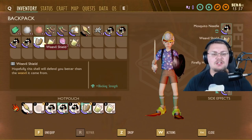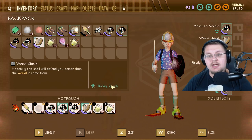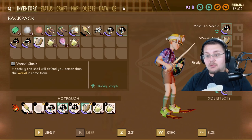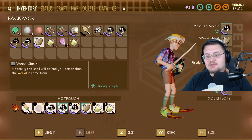The Weevil Shield looks like an acorn shell right now. It says 'hopefully this shell will defend you better than the weevil it came from' — it gives you plus blocking strength. It looks like an actual weevil shell, like you literally just ripped it off and attached a couple woven fibers to it with some sap.